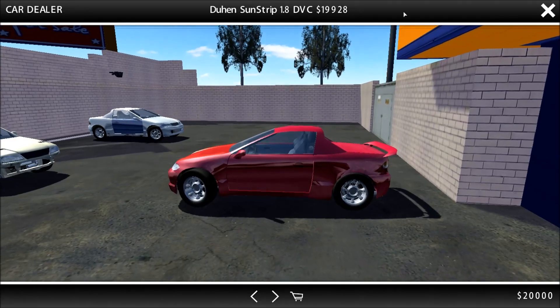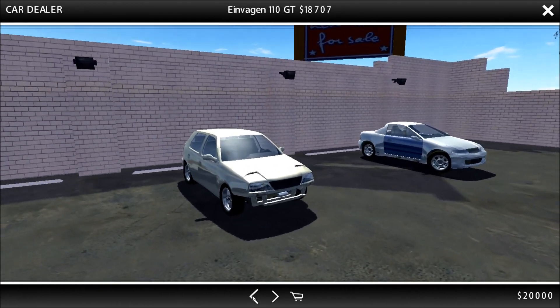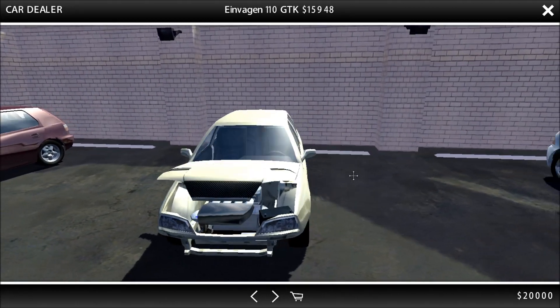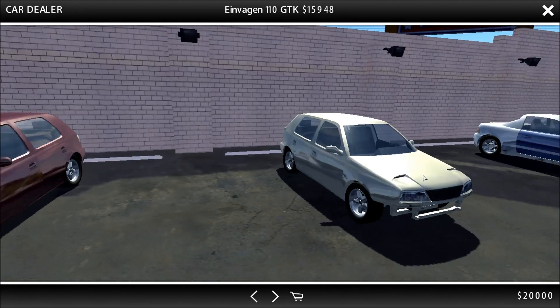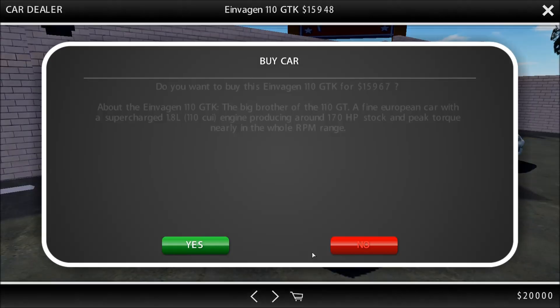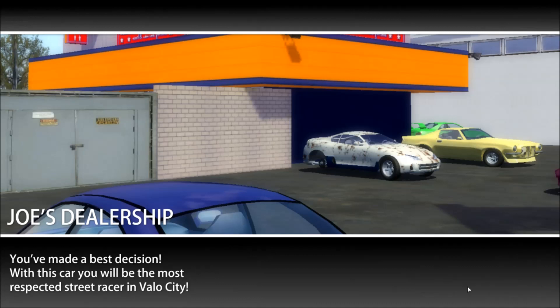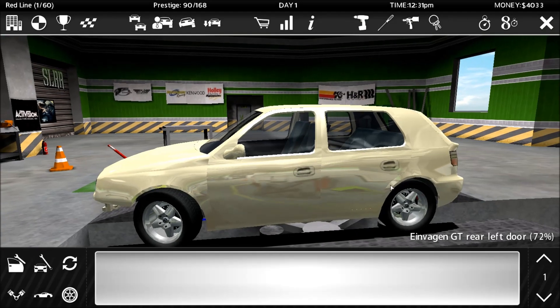Basically, start your game off by going to Joe's dealership. To do the first race you'll need this car — the GTK — and try to get it for $15,000.